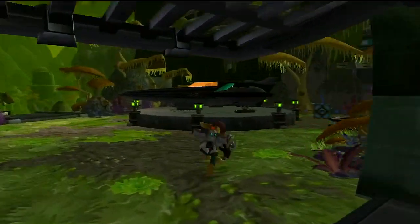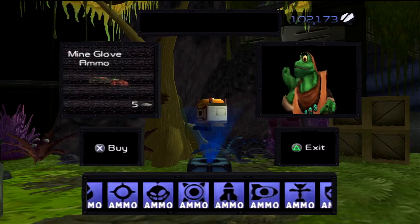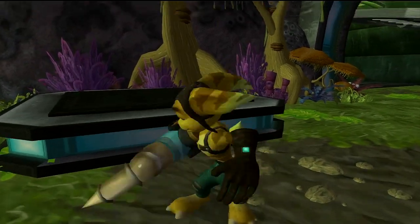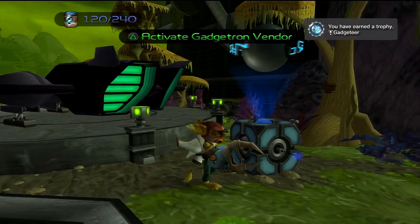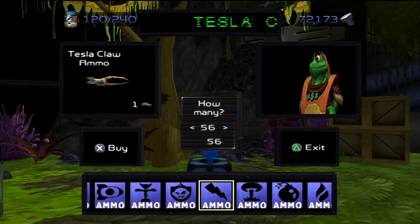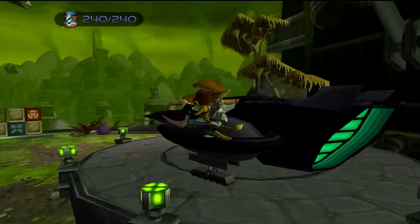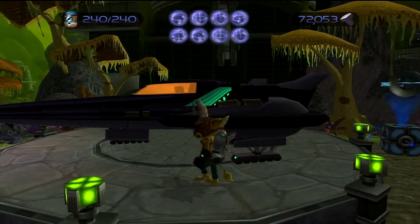I have to make sure to get my hands on the Tesla Claw before I leave. I need to get my hands on all the weapons. Here it is — this is me getting my hands on the Tesla Claw. With that, I got all the weapons in the game. That's about it for this video. Thank you very much for watching. I'll see you next time where I put an end to this and give Chairman Drek a piece of my mind. This is MegaManNG, signing off. Peace.